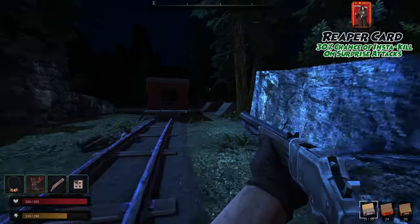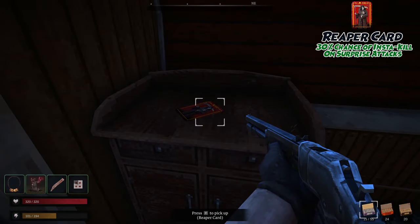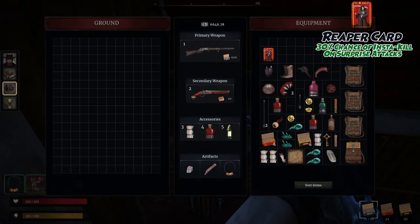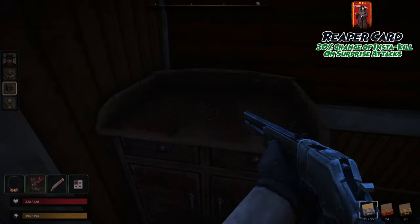Next we're going for the Reaper card. From that same red train car, head right or south into the carnival grounds. Inside one of the carriages, you will have a chance to find this card. It spawns in a different spot every time. The Reaper card grants a 30% chance to instantly kill a target if it was a surprise attack. This does stack with the Needle of Fate's insta-kill chance as well.